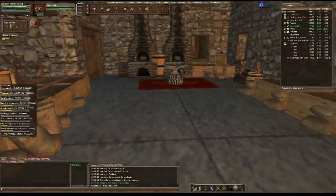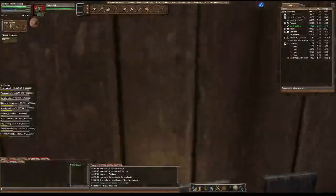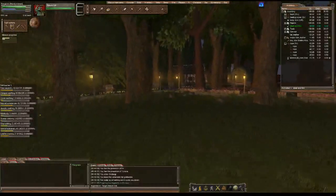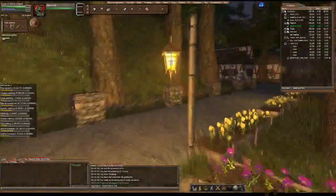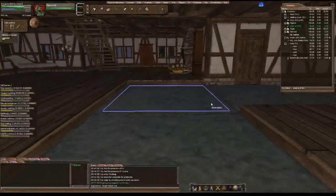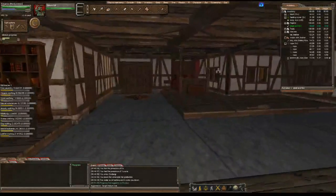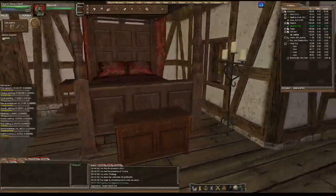This is my blacksmithing building — this is where Stargrace spends most of her time. They've recently added a lot more items to the game — more housing items like decorations and furniture. I don't quite have the skill yet to make the really awesome things like canopy beds. You need a really high skill in fine carpentry, but I'm working on it. I apologize if I sound stuffed up — there are wildfires going on all around and the smoke is really affecting my allergies today.